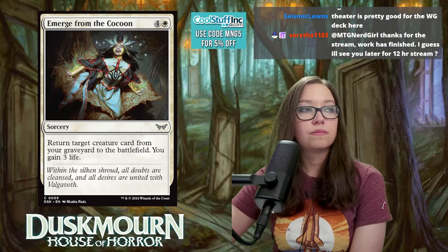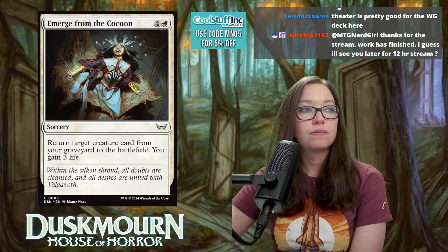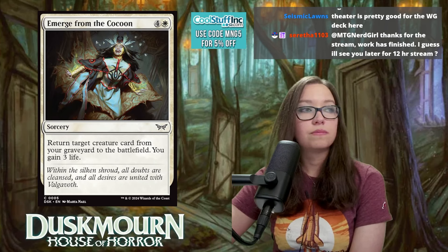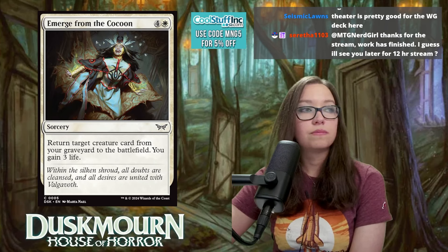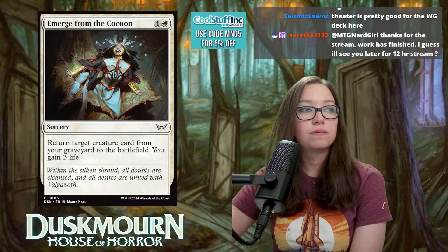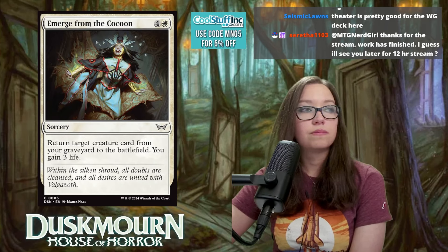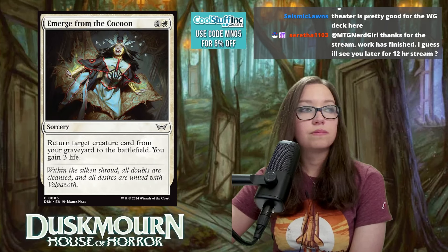Optimistic Scavenger is one mana for a 1/1 with eerie — whenever an enchantment you control enters or you fully unlock a room, put a +1/+1 counter on it. Enchantments and rooms will be very common, so this should snowball. Suffers the usual late-game weakness of one-drops, but averages out well. Rating: 5.